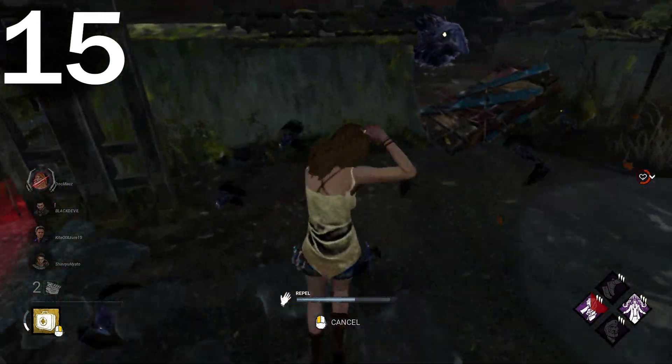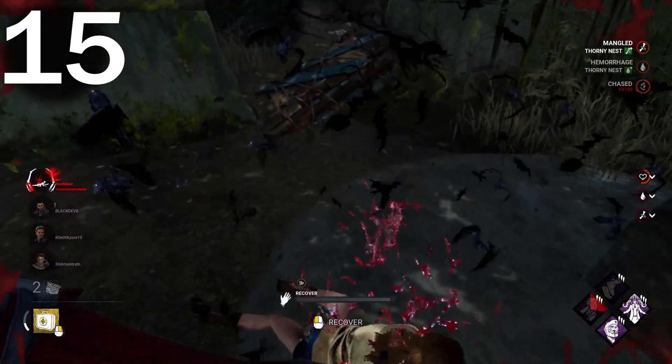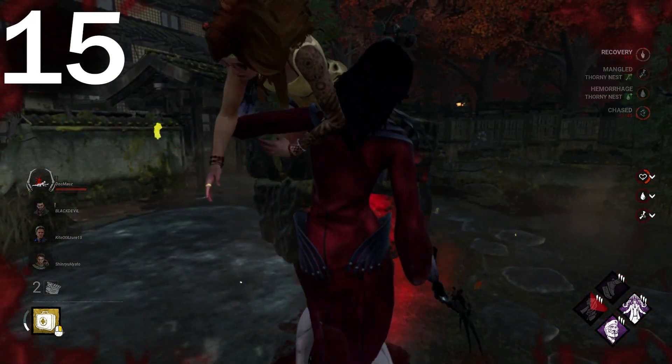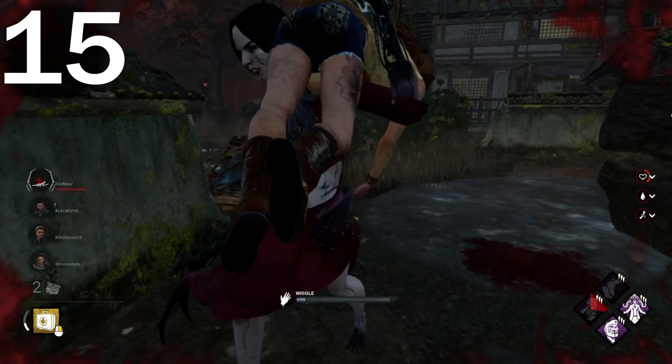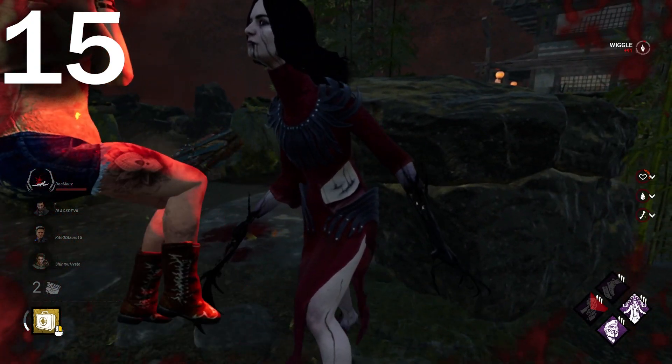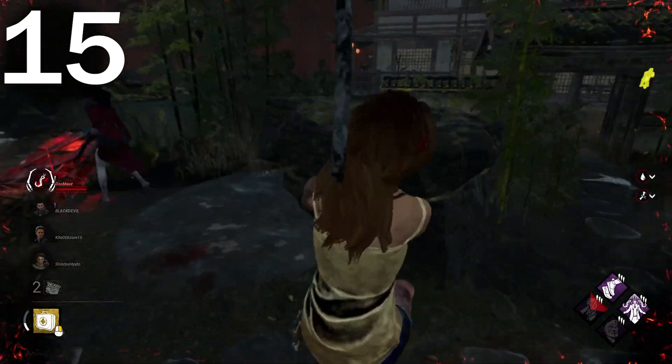Number fifteen: if a survivor is on first hook and they're the last one alive, they should be forced to attempt to escape three times instead of just instantly going to struggle. I think it's a pretty simple change that would add a fun Kobe attempt, but for the most part it's just a fun little change.